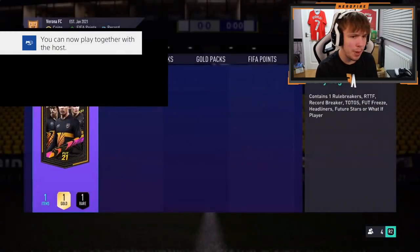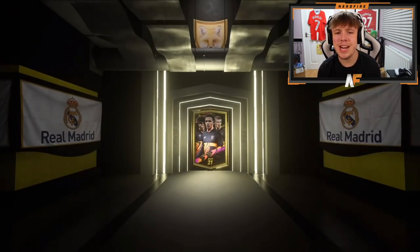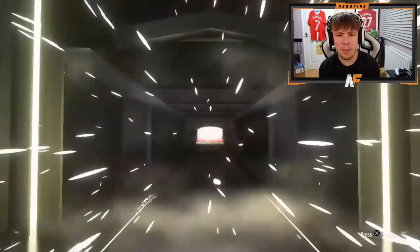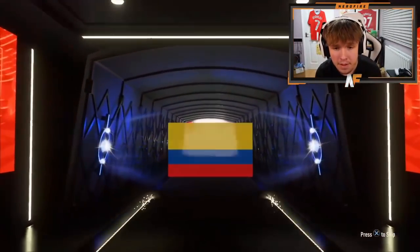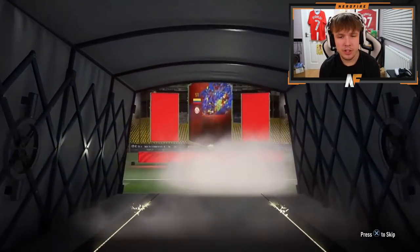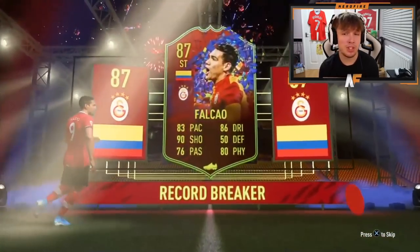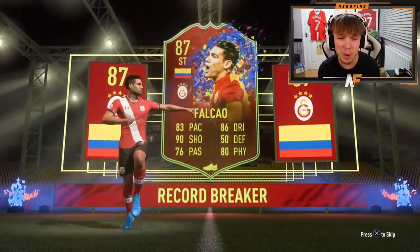Pack number eight. A lot of people are running out of fodder. Another Record Breaker. Falcao. That's kind of annoying, not going to lie. Not really usable, I don't think. It's probably a card you can use for objectives, but apart from that.